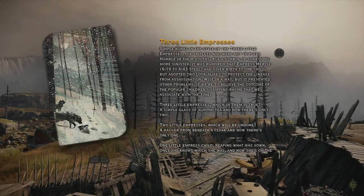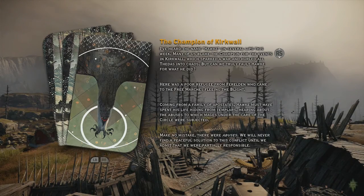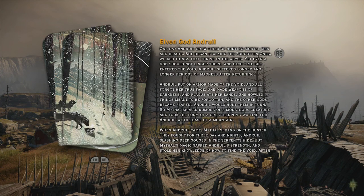We'll see if this works because I'm not going to compromise. Part of the thing that people don't like about Inquisition is that you can say one thing to one companion to make them happy and then say something completely different to another companion.